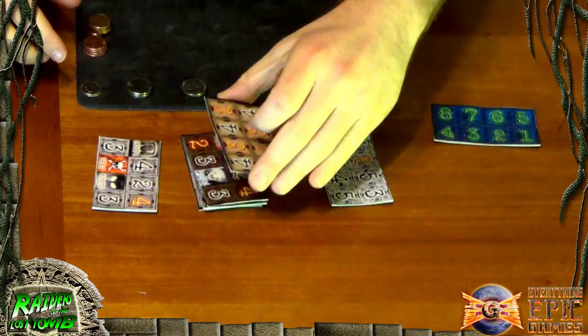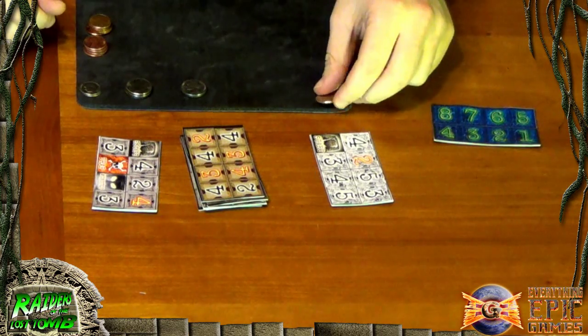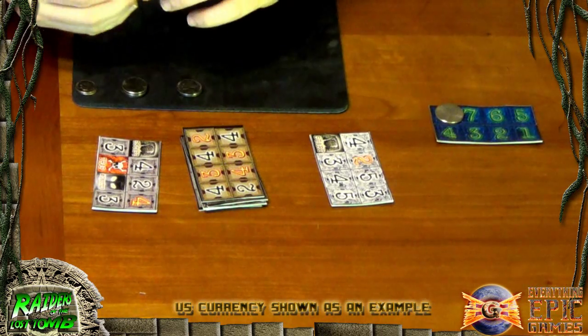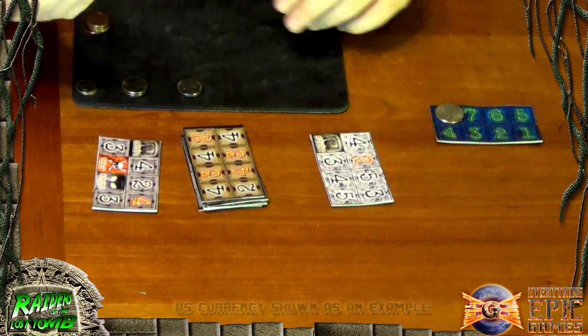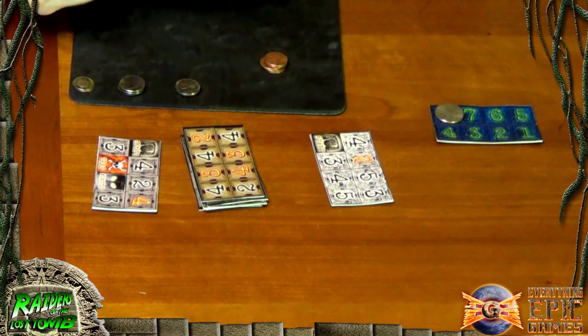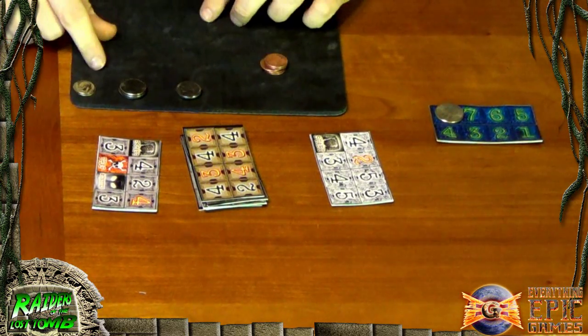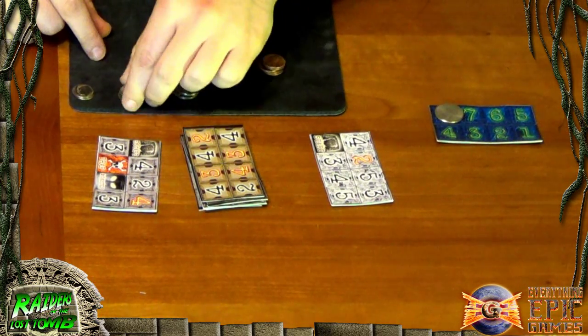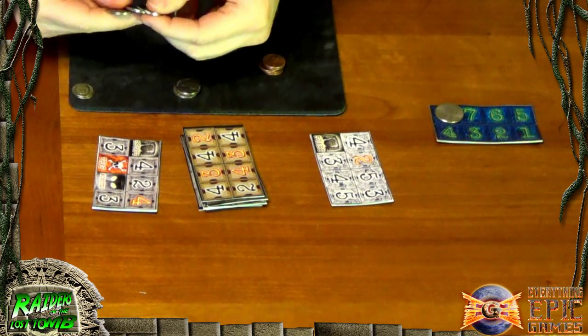The first thing you do when you sit down to play Raiders of the Lost Tomb is get your double-sided tiles ready. You need some change — especially a quarter for the boss monster — and enough pennies for both players: at least six for one player and at least five for the player who starts with the grail.